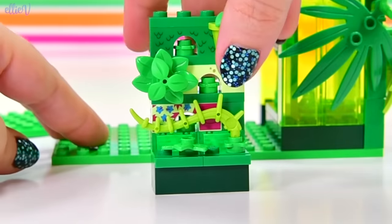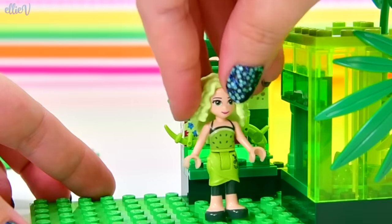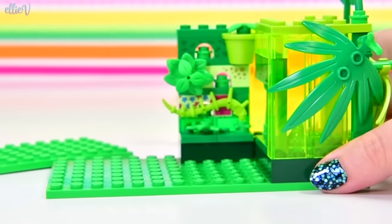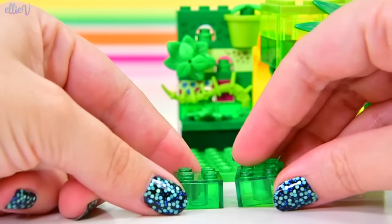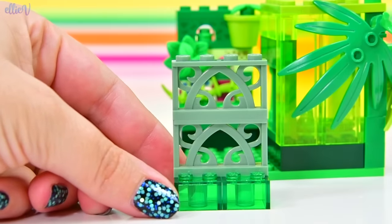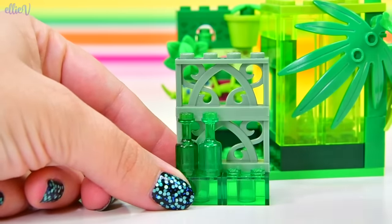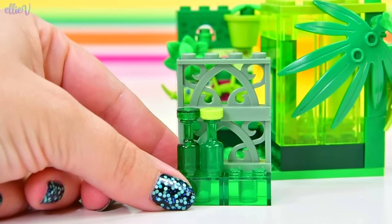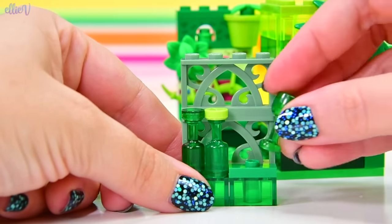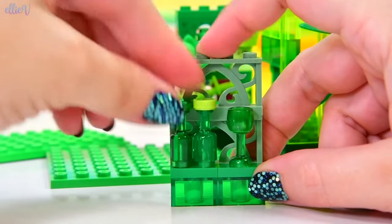I've actually really been enjoying these single color builds because it's making me build in ways that I would never have done before. It's challenging me to try and build things with only the pieces that I have. Next to this, let's make a little drinks cabinet because I've got all these green wine bottles, but I also want to use these sand green latticeworks as a beautiful backdrop. So wine bottles here, and if I want to put the goblet next to them, it needs to be on a little jumper stud so it's centered in this space. Everything's now on the same level, which makes me happy. That's very classy looking.